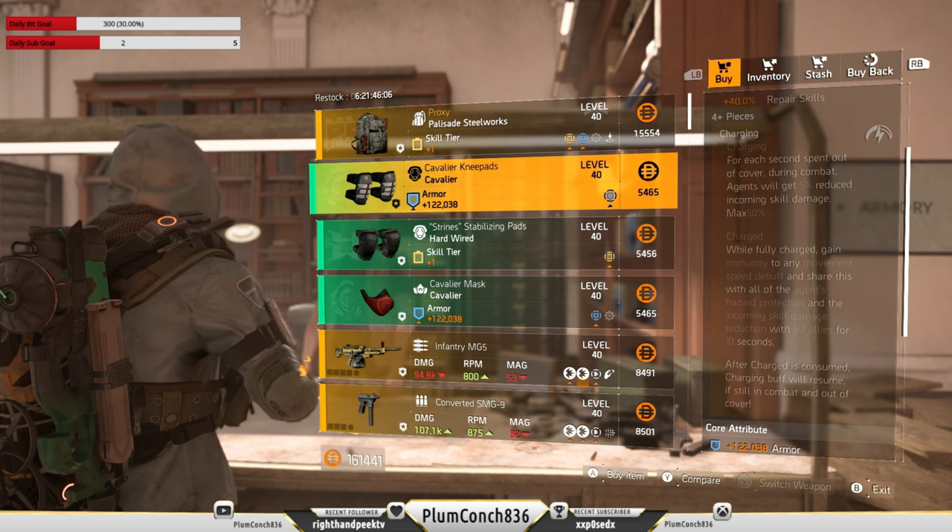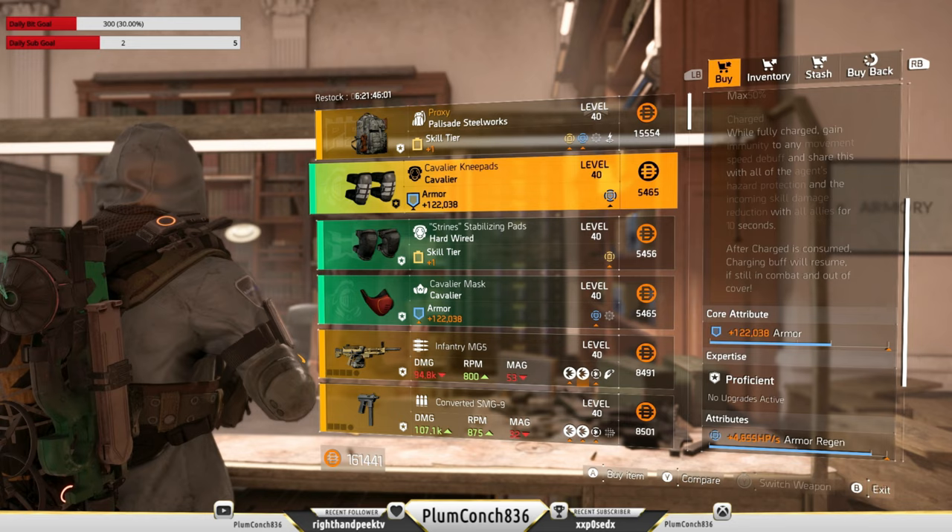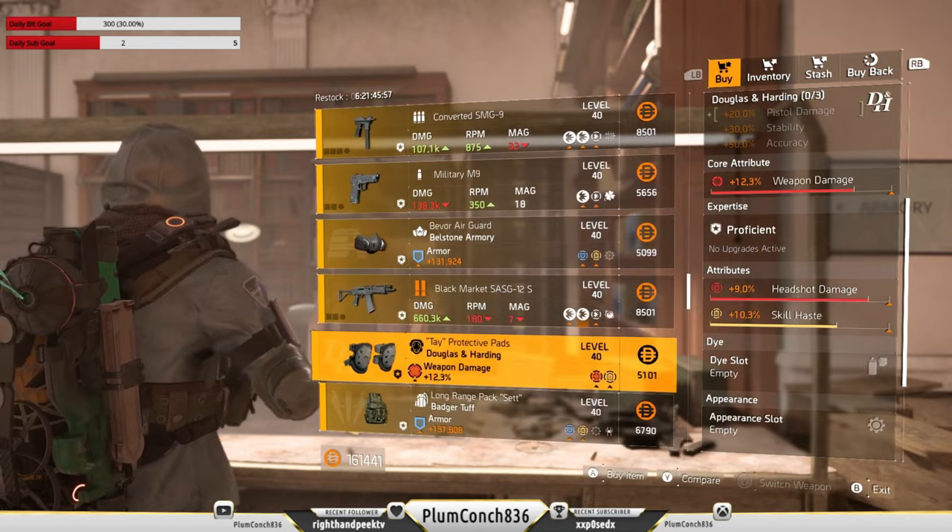At your clan vendor we've got the Proxy backpack — it's not that great. The Cavalier knee pads are okay; they've got armor and near max armor regen. Unfortunately everything else here does look trashy, but there is a 5% crit hit chance mod. I'd only recommend this vendor for brand new players to the game.